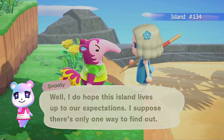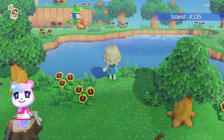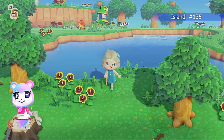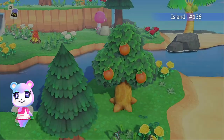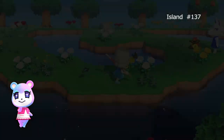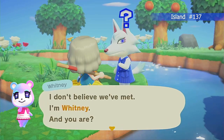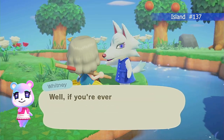Frank is a duplicate, and then Marina, who is of course another duplicate. Then we have Whitney — Whitney is one of the five villagers I'm considering that I'm going to let you guys vote on. Look at that beautiful color — I love that her dress comes in blue.